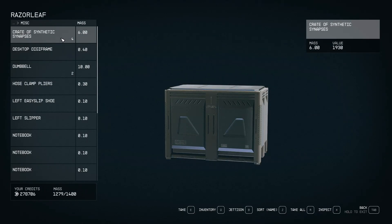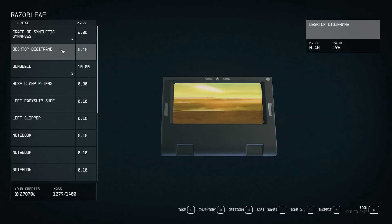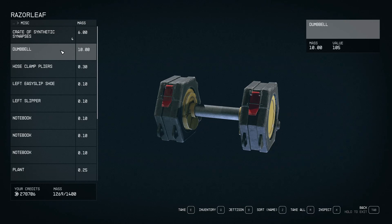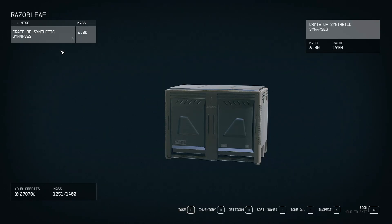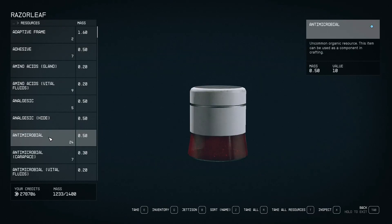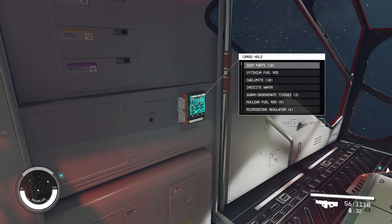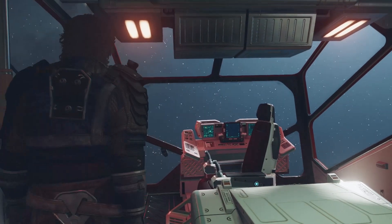What is all this junk? Creative synthetic synapses — why do I still have these? Alright, we gotta take all this stuff out. We'll use this with a lot of space. Alright, so we'll get back into the cockpit seat here.